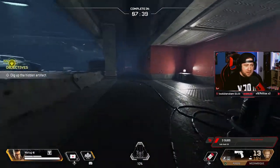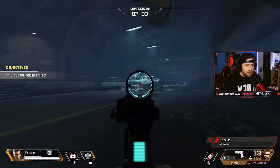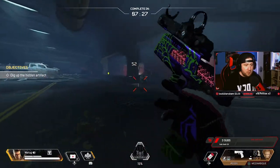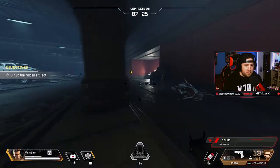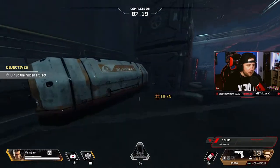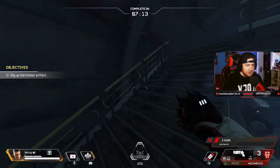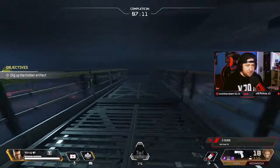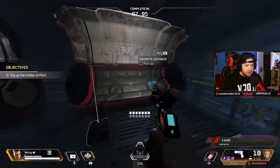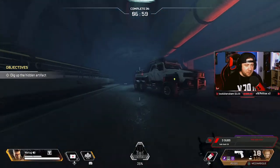Dig up the hidden artifact. Oh crap, oh boy! Those things are a little scary. We found hammer points - that should help us a lot. I wonder if we can get any other guns or if this is all we get. I guess this is all we get because they're giving us the decked out hammer points.